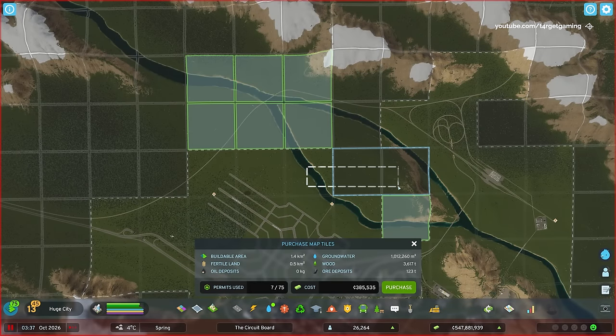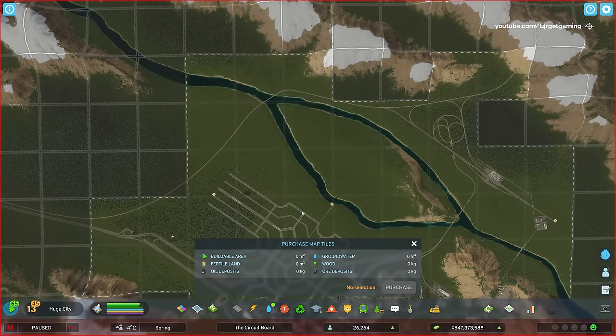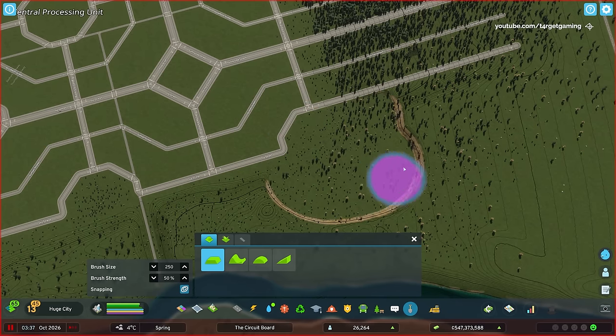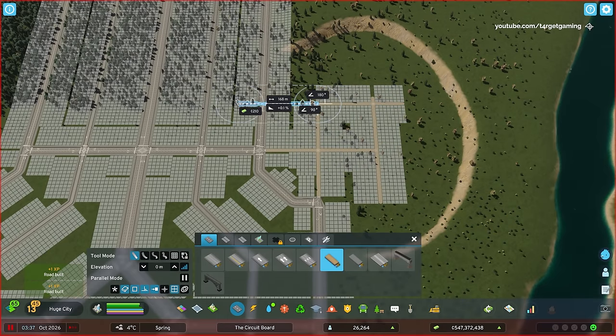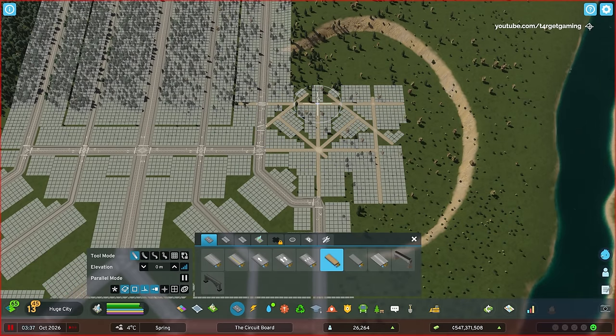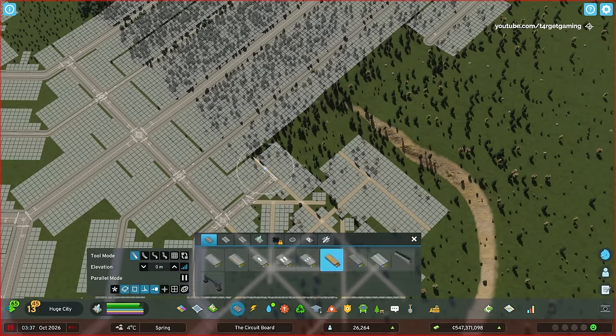The first thing I've done was to define the area, or the path, I want the river to take — or in this case, the canal, because it's manmade. For this, I have to extend the existing road layout, which follows a unique octagonal pattern, so I make a bunch of dirt roads that I can use as guidelines to create this pattern.